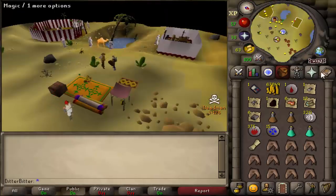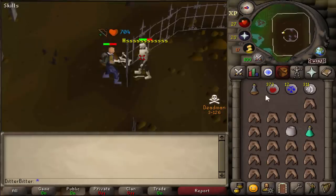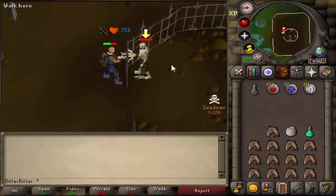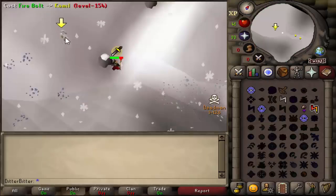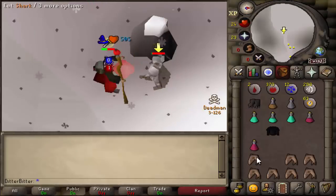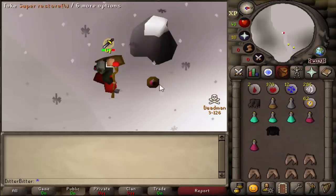Desert Treasure is started. It's time for Dessous — doing it with a bone crossbow, no range pots, blue D'hide. Hopefully this goes well at 62 range. He should be dead here in a second — not even eating. Hit! There we go. We didn't get the diamond off him so we need to go back and get it. Got my first blood diamond. Now it's camel time — I panicked thinking I ran out of runes but just needed to restore. At 56 magic he's still not dead but we got him.